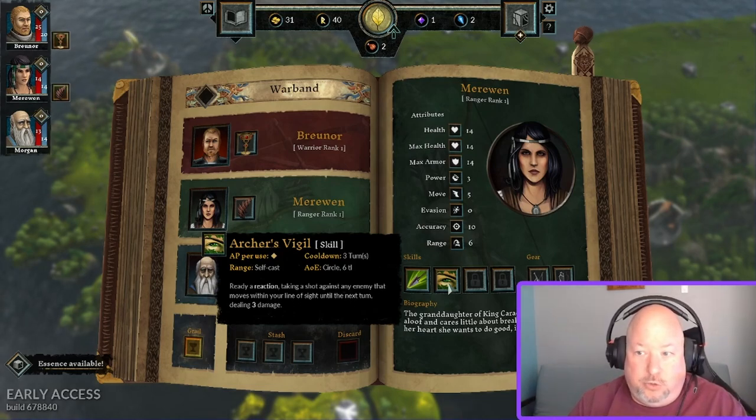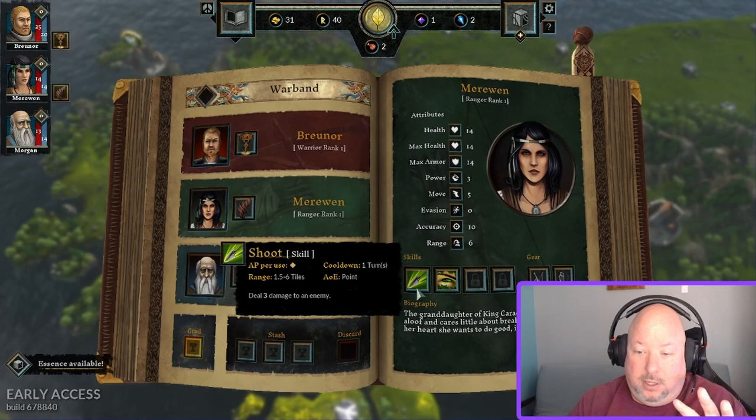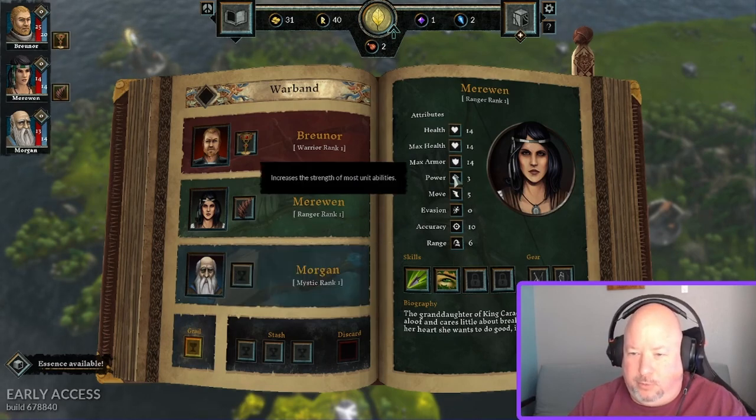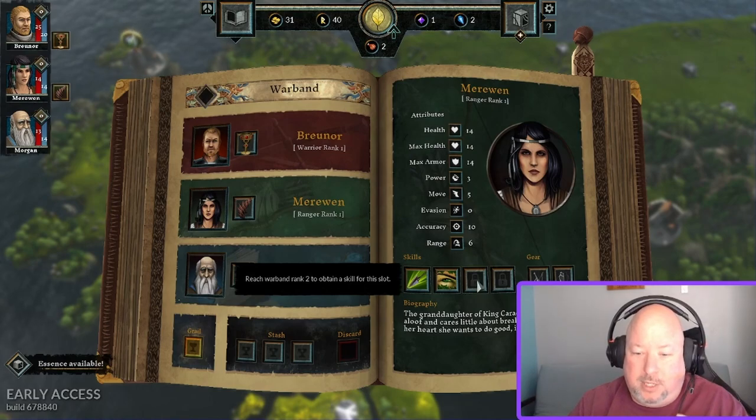Marowyn has Archer's Vigil — a really cool reaction shot that fires at everything that moves within her line of sight, dealing 3 damage, but it's on a three-turn cooldown. She has a range of six, but her power is only three. On the turns when Archer's Vigil is on cooldown, she only has her one shot and no second skill. So one of the first things you want for Marowyn is a second skill she can use while standing still and shooting twice.